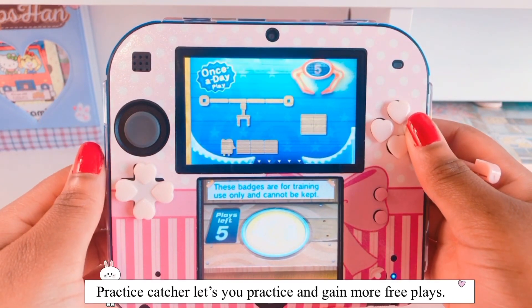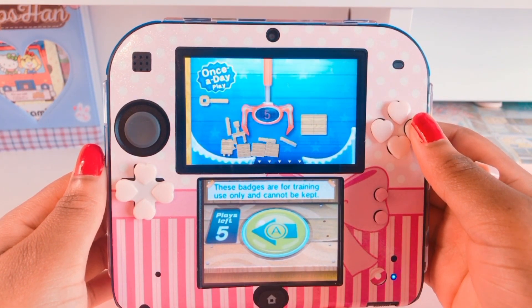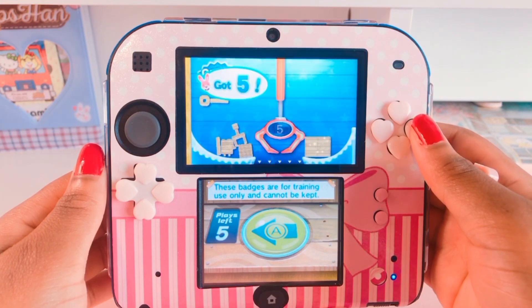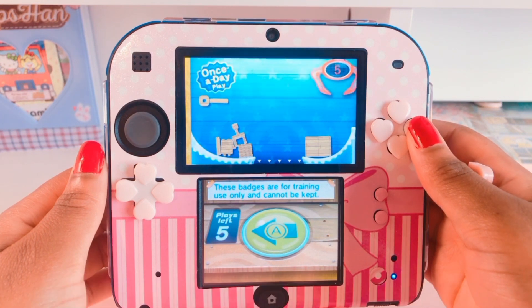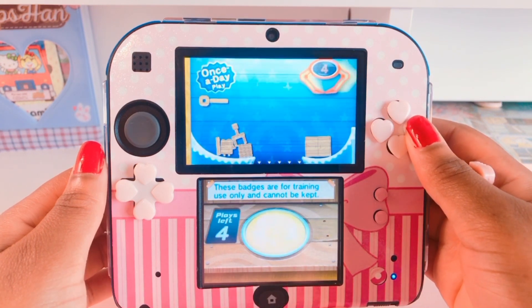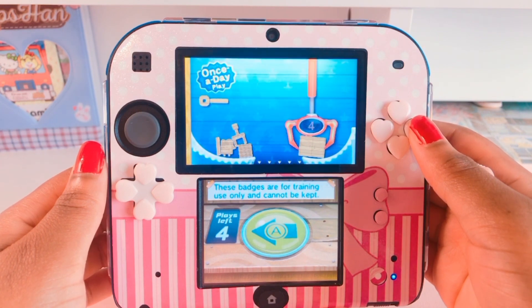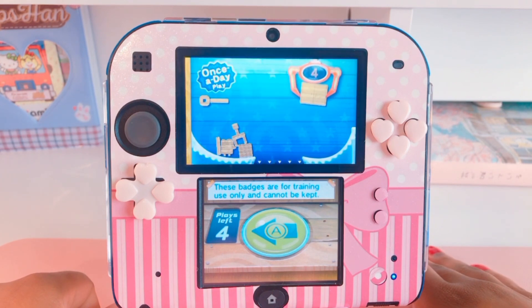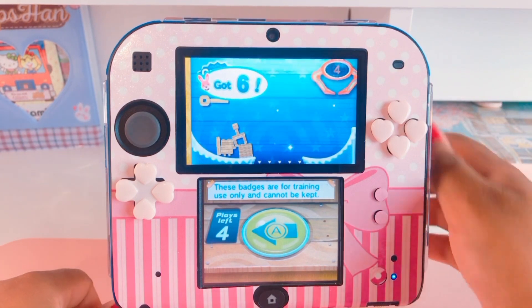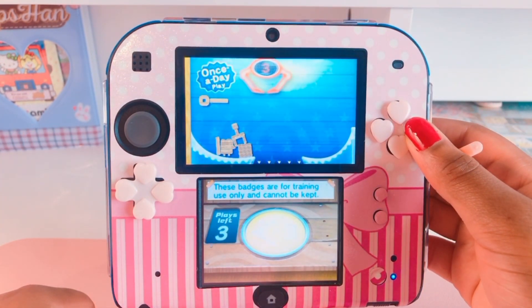The practice catcher is a practice version of a catcher that's available for the day, and once you finish it takes you to the real one. It's great because not only do you get free plays, you can practice so you can get more badges and know how it's set up. For the practice catcher I believe you get five tries, and based on how many badges you get — or if you get a bonus badge — you can earn more plays.